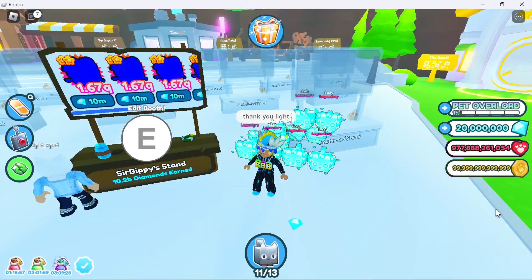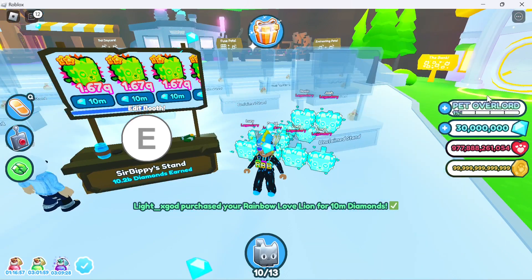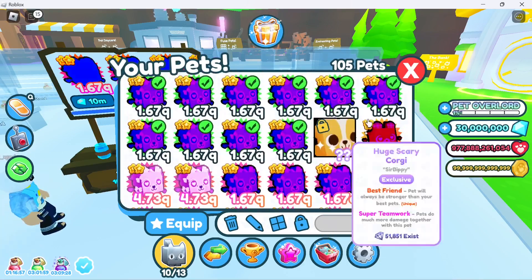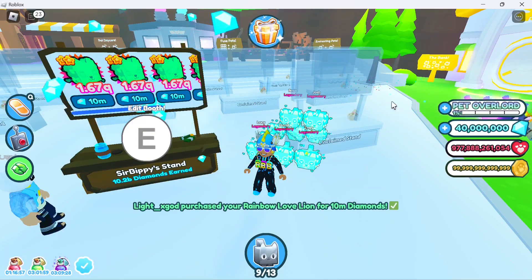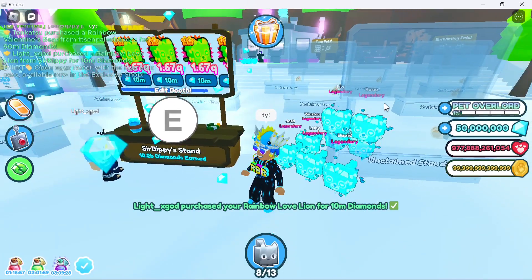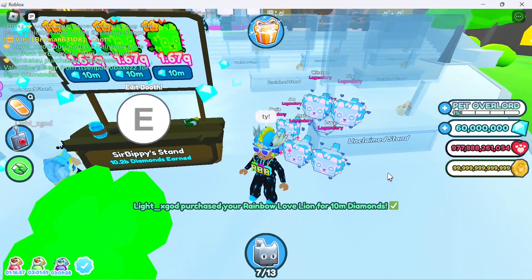As you can see right now someone is buying the pets — they've already bought two of them and that's the third one. Just like that we have 30 million gems and there's more where that came from. I'd say 10 million gems is quite an affordable price. That's the fourth one — they bought five of them already, we have 50 million gems!